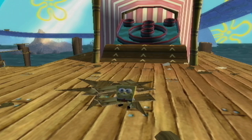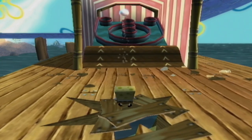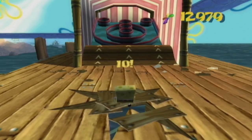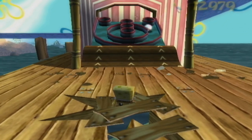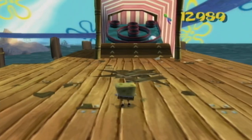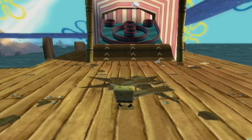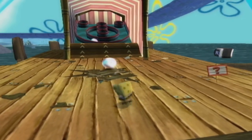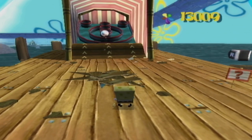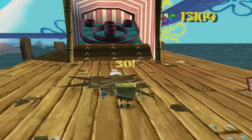So here we are, back at Goo Lagoon, so quickly after the last video. Now that we have the Bubble Bowl, we can engage in an optional minigame — playing the skee-ball machine using the Bubble Bowl. I wasn't standing the right distance to get anything good there, but if the Bubble Bowl goes through the various holes, you get a variety of shiny objects. If you manage to sink it into better holes, you get higher amounts of shiny objects. Let me back up and try to get it a bit straighter into one of those holes.